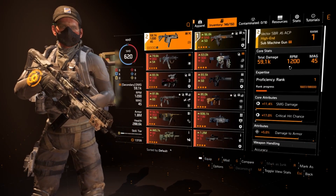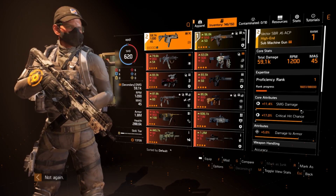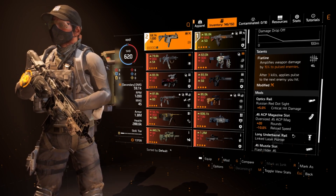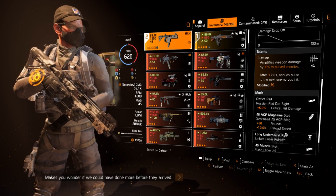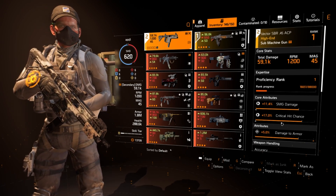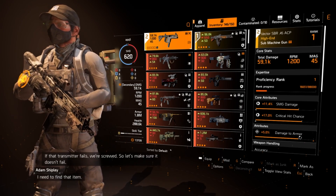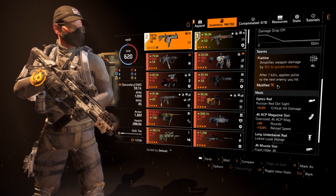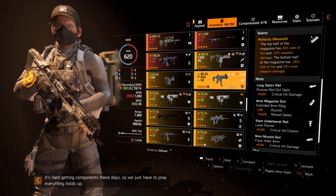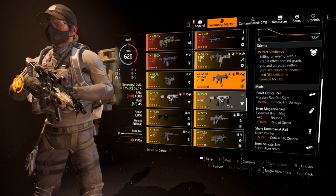For the other primary, I'm running the Vector SBR 45 ACP. I don't have it fully optimized but it doesn't necessarily matter since I'm going for that flatline talent. This vector has a long under barrel rail and I believe it's the only vector that has one. You'll want max SMG damage at 15%, max crit chance at 21%, and 5% damage to armor.